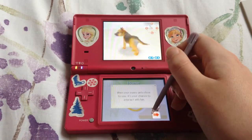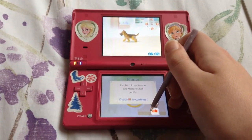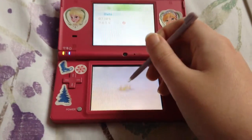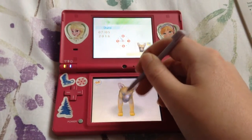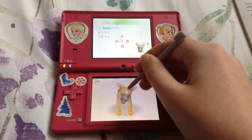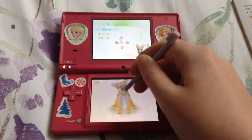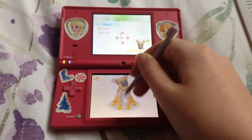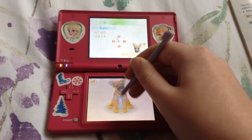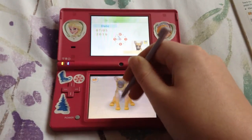He seems to have noticed you. When your puppy gets close to you, it's your chance to interact with him. Call him closer to you and then pet him gently. Come here boy, let me give you some pets. Who's a good doggy? Yes, you're a good dog! Sometimes when you finish patting a dog, the name thing pops up and you have to try and say the name out clearly — or however you do it. If you guys know, let me know down below because I forgot.